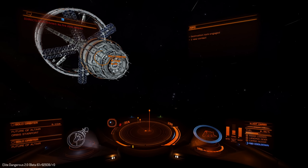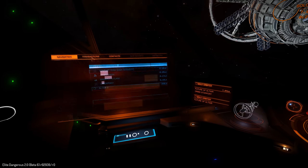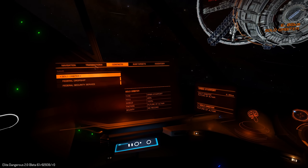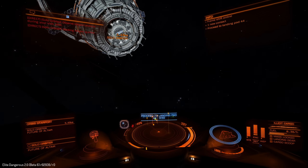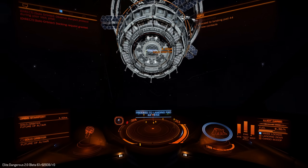This is a completely different design of station — this is an Orbis station, an Orbis starport. These have a lot of different attachments and you're going to see a lot of variation in these designs. They're kind of the biggest and best hub ports with the best equipment and best support for everything on the biggest planets.